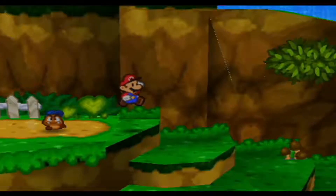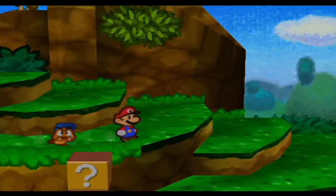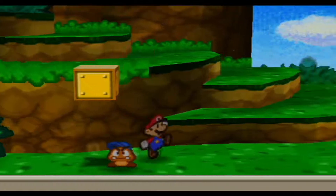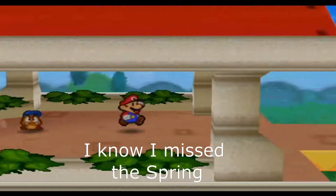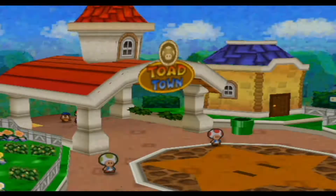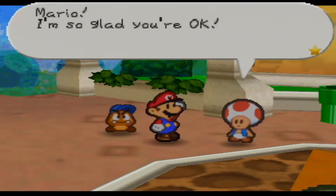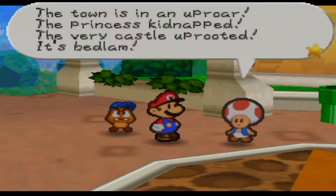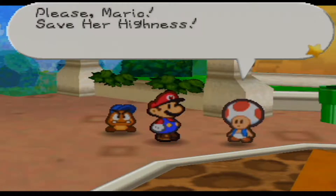Idiots. So here we go, back into Toad Town. We have a Sleepy Sheep — puts enemies to sleep if you use it in battle. And here's the entrance to Toad Town. Mario, I'm so glad you're okay. The town is in an uproar. The princess is kidnapped, the very castle uprooted — it's bedlam. I really don't know what we can do about all this. Please Mario, save her highness.